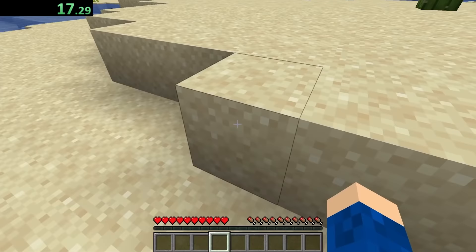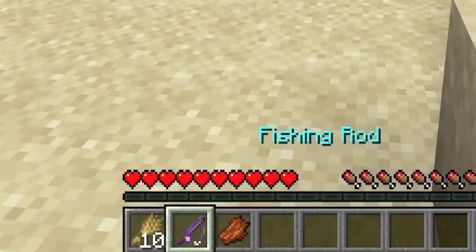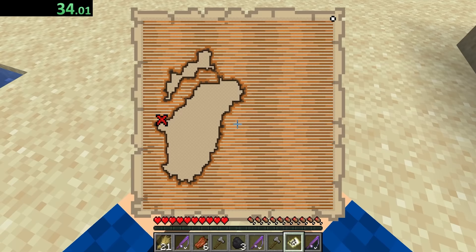We are going to pick this up and see what we get. We got a fishing rod, wheat, and some rotten flesh. Wait, so will sand always give me this? Oh my god, it's actually giving me decent stuff. Is that a treasure map? Should I follow it?